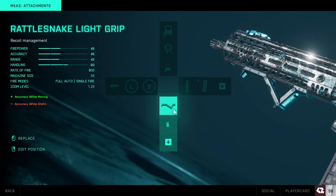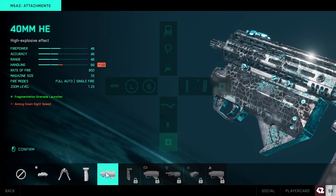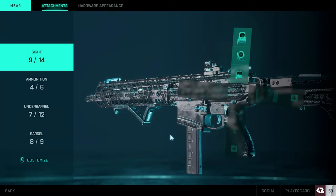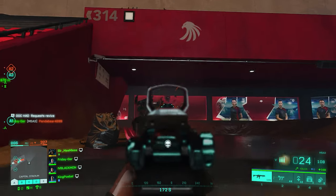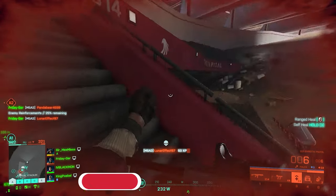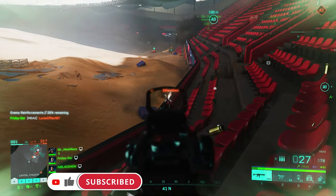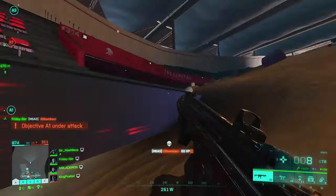For the under barrel, I would go with something to decrease the recoil while moving. With this setup you are moving a lot — flanking a lot, facing a lot of enemies, always on the move. That's why less recoil while moving is key. If you're more stationary, go for a stationary grip or nothing. A laser device is good, but I really recommend the less recoil while moving option.